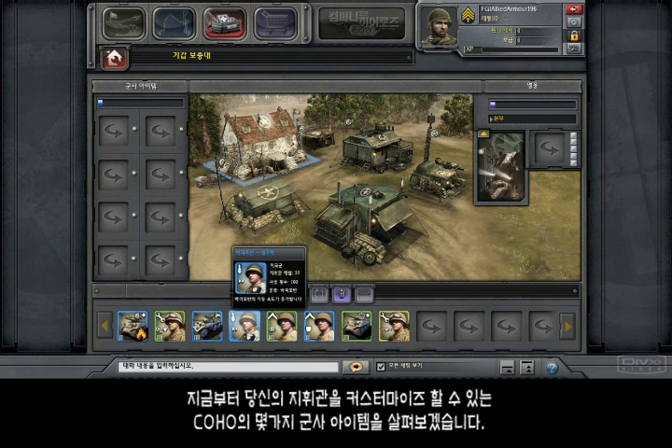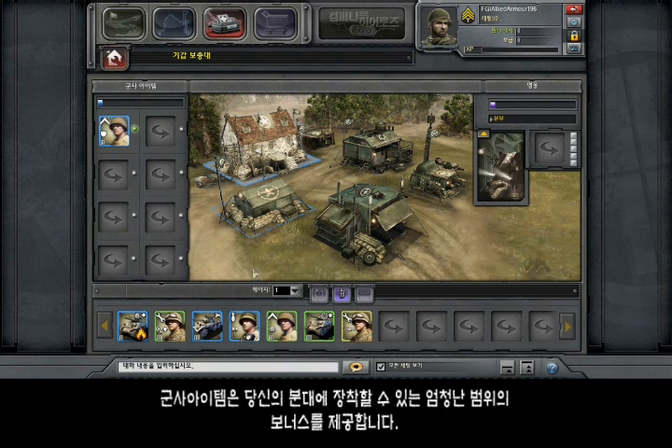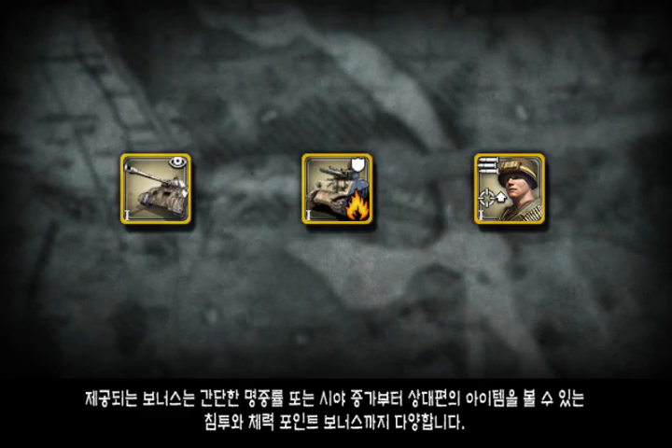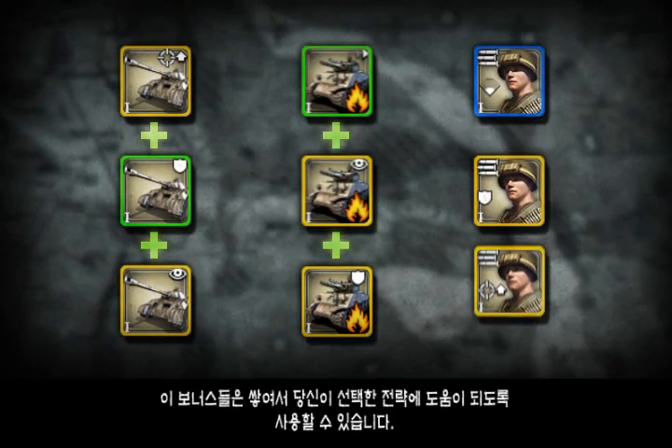I'm going to give you a quick look at some of the Army items in Company of Heroes Online, which are one of the ways you can customize your commander. Army items provide a vast range of bonuses which can be equipped on your squads. The bonuses they offer vary from simple accuracy or line-of-sight increases, to penetration and hit-point bonuses. These add up and can be used to support your chosen strategy.